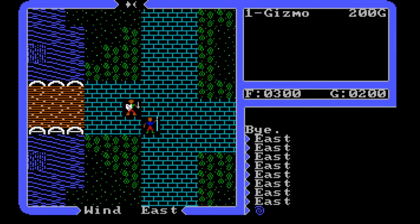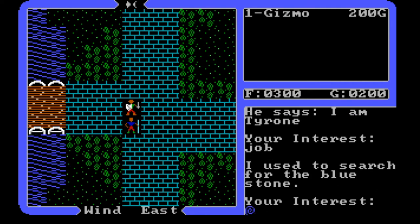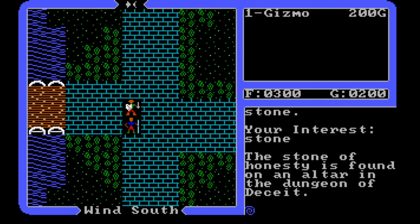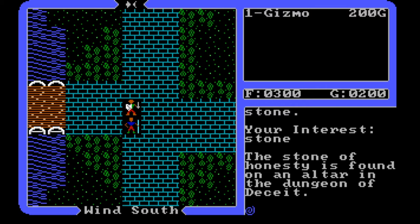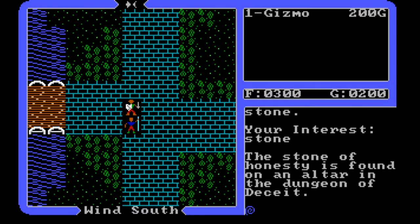We've got another mage here — a battered mage. His name is Tyrone. What's your job, Tyrone? 'I used to search for the blue stone.' The stone of honesty is found on an altar in the dungeon of deceit. All right — so that's something we probably need to take note of: the stone of honesty is in the dungeon of deceit. Important information.